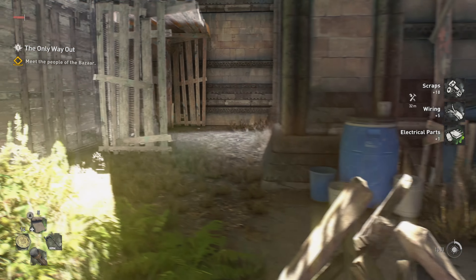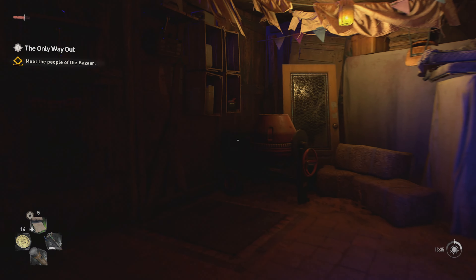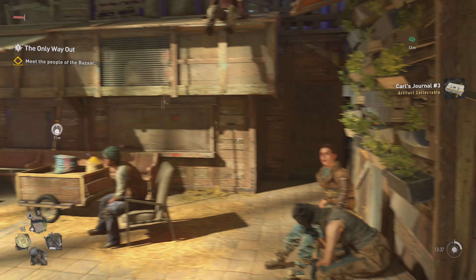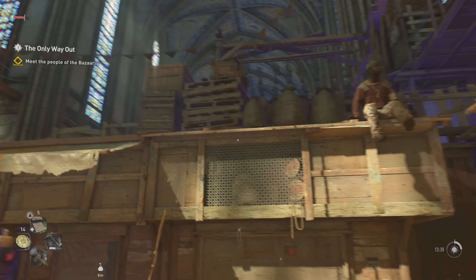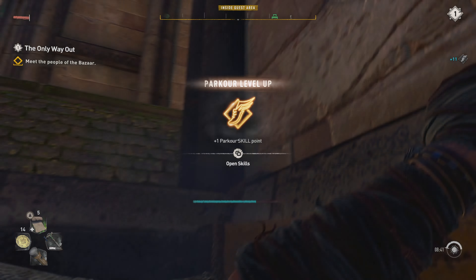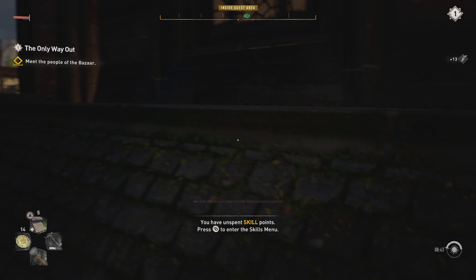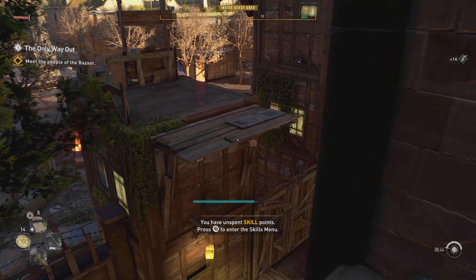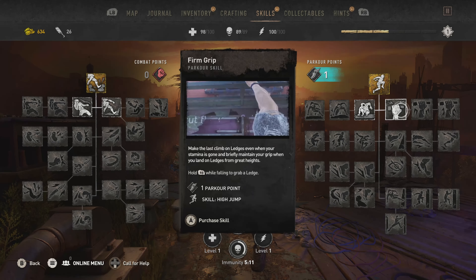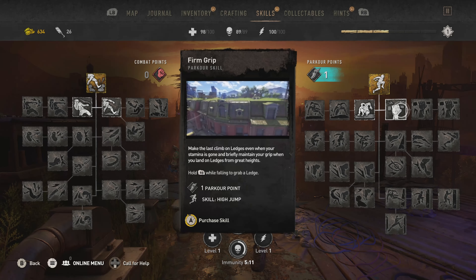I still have no idea who I'm meant to be talking to though. It says meet people at the bazaar, but I feel like I've talked to most of the people. Oh there we go — got our parkour leveled up. We'll invest that point. This seems pretty good: make the last climb on edges even when your stamina is gone. That could be really nice. Let's do this one.